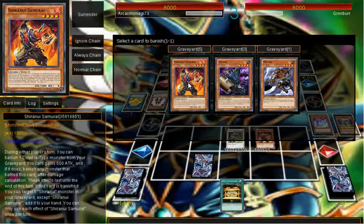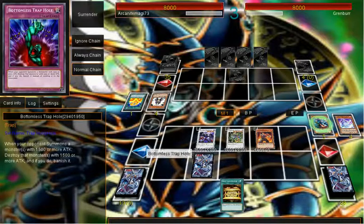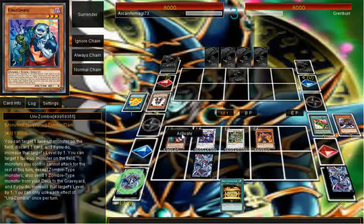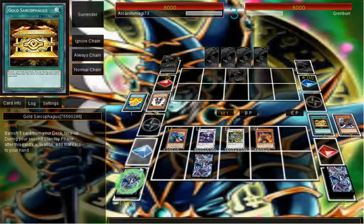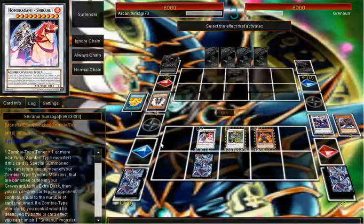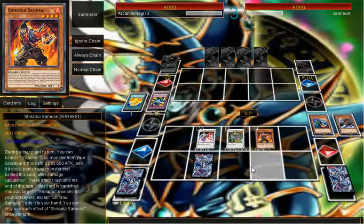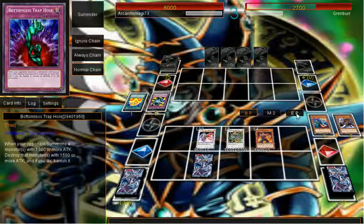Let's go ahead and banish Bushy. Special summoning Unizombie. Let's target itself. I have to do that. Let's summon Sun Saddle. Activate Sun Saddle, send that back of course. Let's go ahead and banish this and get the attacker. That is good. Let's go ahead and pass turn from there.